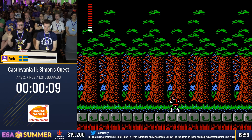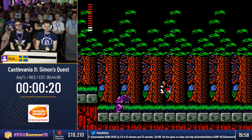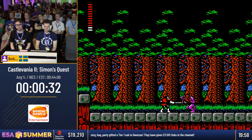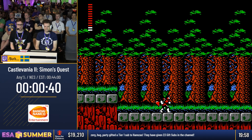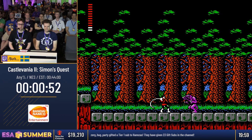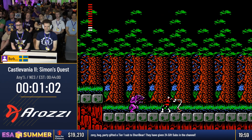Welcome to Castlevania II: Simon's Quest. That was two frame-perfect tricks at the beginning — a good way to start a run. Now we're grinding. This is Simon's curse — he needs to farm a lot of hearts. For plot reasons, he will need to revive Dracula. There are five mansions, each containing plot items like Dracula's body parts. We'll eventually recombine Dracula and fight him. The beginning is rather difficult. I don't think you're really supposed to go this way, but it gives a lot of hearts — that's the farming strategy.